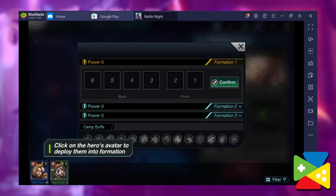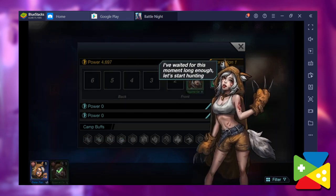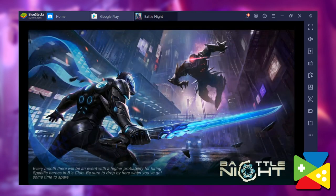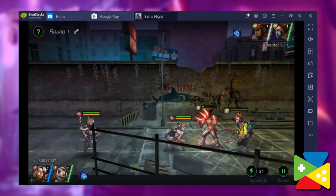Battle Knight is a gacha RPG with a focus on AFK gameplay and mission-based combat where you get to travel across different levels and battle against many different enemies. The fights are mostly automatic, as you only get to assemble your characters in formation, upgrade their levels and abilities, and simply watch as they engage the enemy until one side prevails.